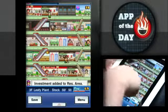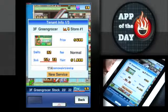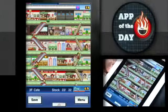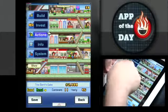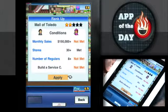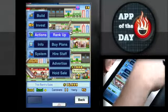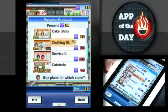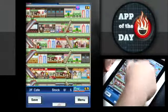At least you get to see a pretty cool mall at the end. Your stores can also level up — for example, my produce stand is now level four. The game tells you the conditions to meet three stars: I need revenue each month of 150 grand, 30 stores, eight regulars, and a service center. Service center is 120 hearts — so I need to get a lot of hearts. Probably by the time I reach 120 hearts I'll have gotten the revenue and population up to the point that I can level up. My mall is only two stars right now.